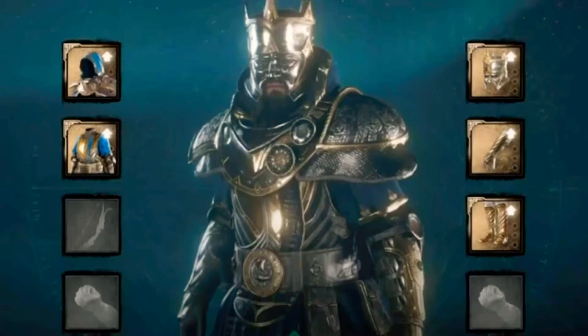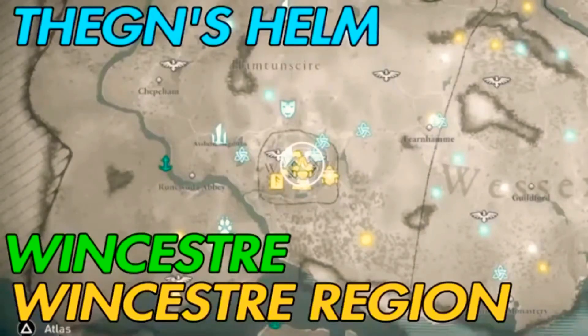What's going on YouTube? It's your boy TrueGuysBenjamin and in this video we're going to tell you where the Thang's armor is in Assassin's Creed Valhalla in England. The first one, the Thang's helmet, can be found in the Winchester region, in Winchester.